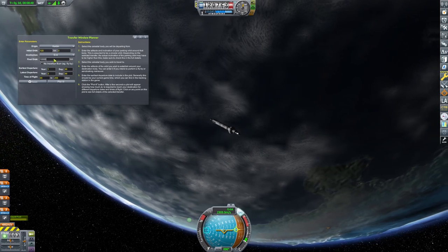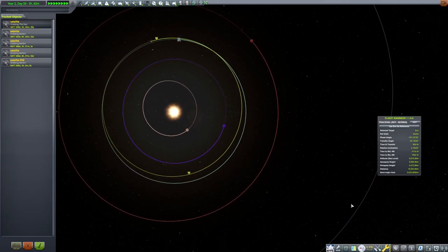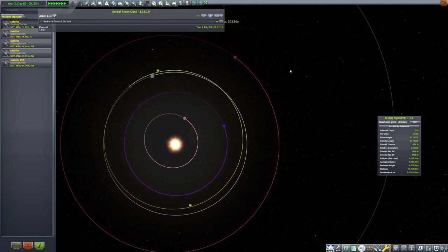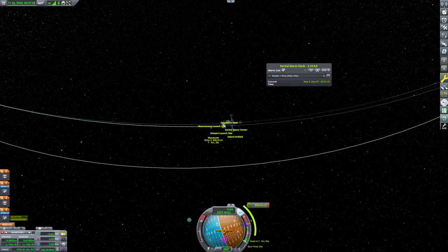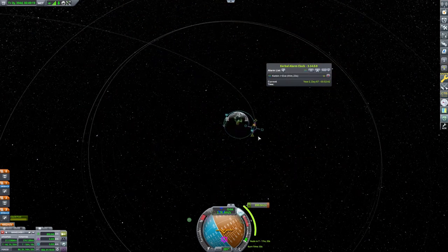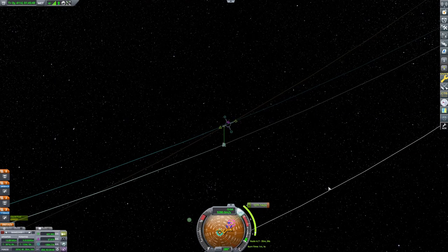I'm trying to basically learn how to use the transfer window planner. I do learn how to use it — it's a little bit cumbersome, this is the first time I've tried this. I think I would prefer to eyeball things in the future, like with Kerbin to the moon, just knowing basically the angle of Eve to the sun to Kerbin. That rough sense of what kind of triangle we're trying to create is I think as good as using the window planner. The window planner is nice, gives you a rough idea, but I might do things differently in the future.